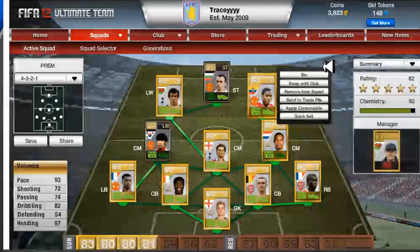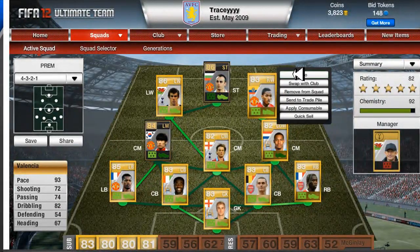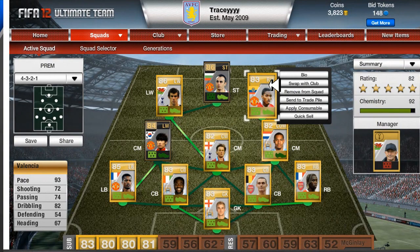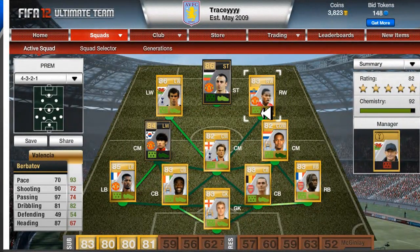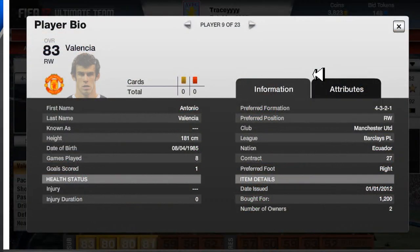My right wing is Antonio Valencia from Manchester United — overall rating 83, very good. He has a pace of 93, shooting is 72, passing is 74, dribbling is 82. He's very good for swinging balls into the box and he's a good card. He cost me around 1200.